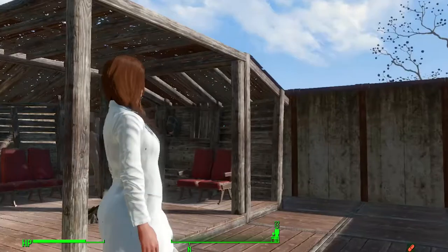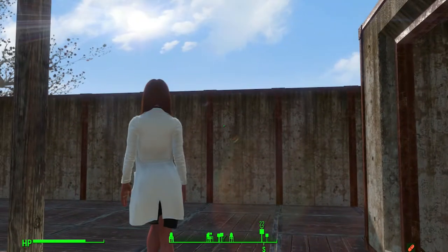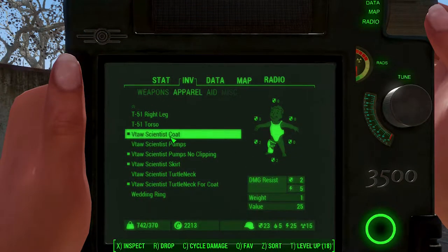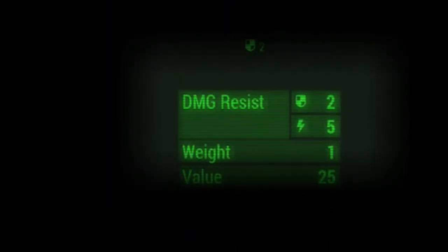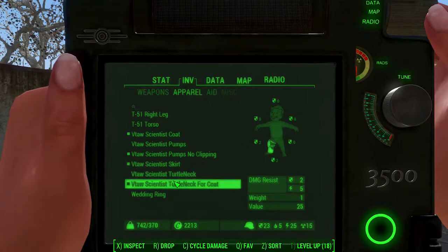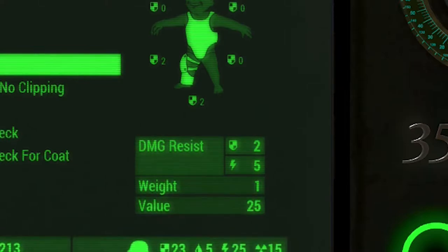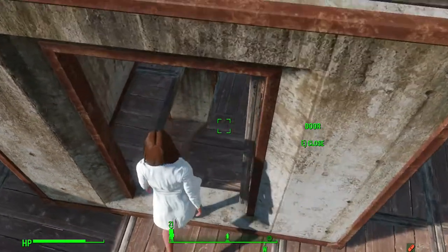If you ever want to visit the cruel world of the Commonwealth, let's see if this outfit can protect you. All the items — let's start from the coat. The coat will give you two damage resistance and five shock resistance. The pumps also provide the same, and the skirts as well — so all these items provide you with two damage resistance and five energy or shock resistance.